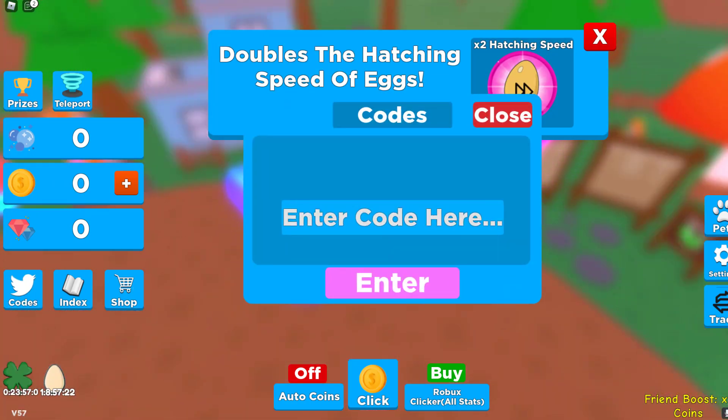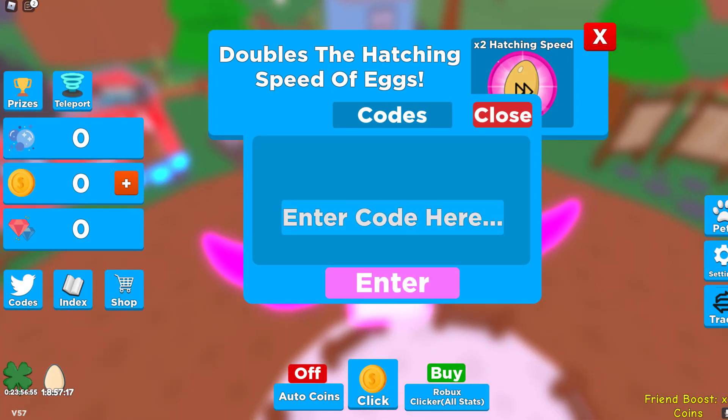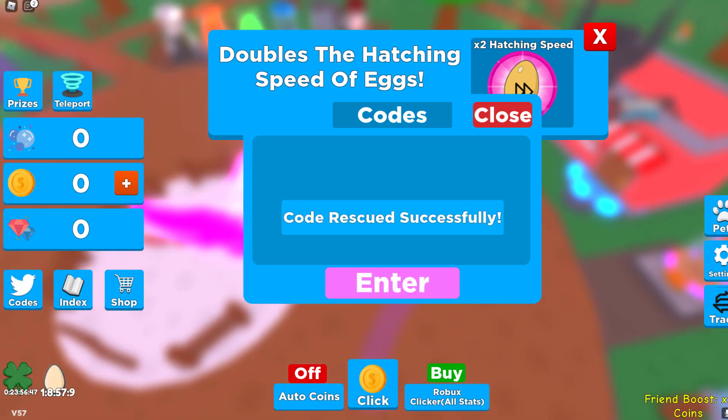It's 5m underscore park for the 5m trophy — redeemed right there. Then get Halloween dominance, which will obviously give us a Halloween dominance in the game — make sure to add the underscore right here. And code Halloween boost for 30 minutes of luck boost, just like this.